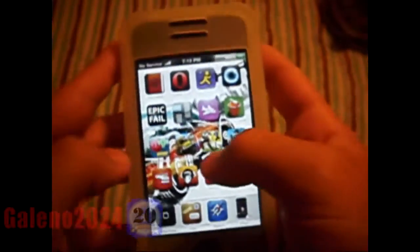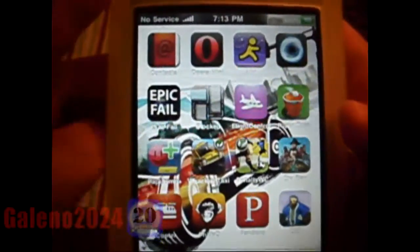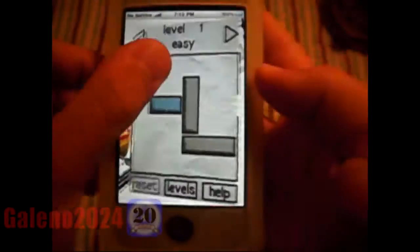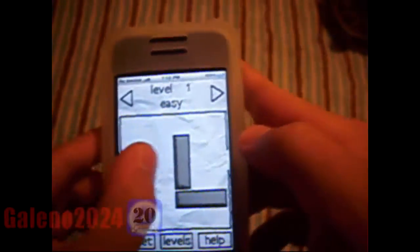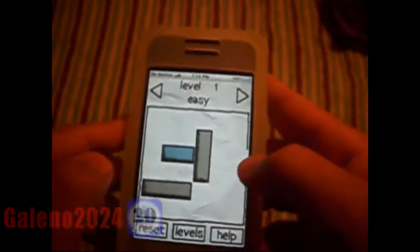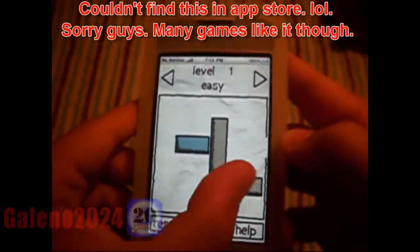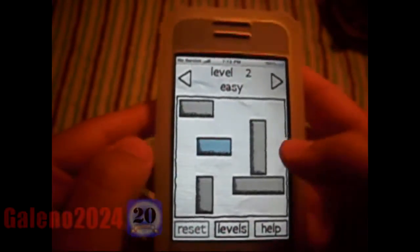My first app review is going to be on Blocked. You can see that application right there — hit that one, click on it. So this one is kind of a puzzle game. You just start it up and it's pretty much self-explanatory. What you have to do is try and get this blue block through that hole right there. So you have to find whatever you can do to unblock it — slide it through and you go to level 2.